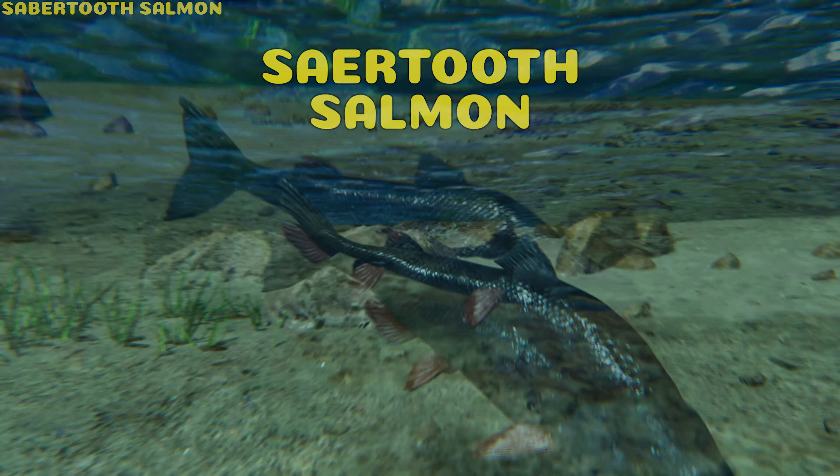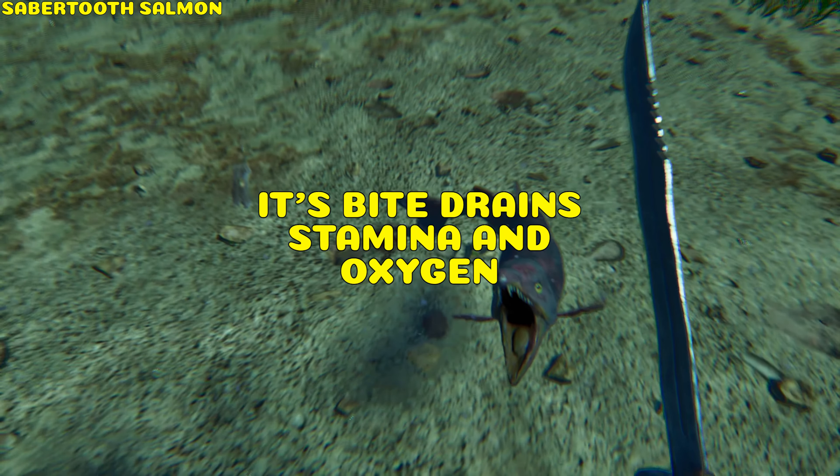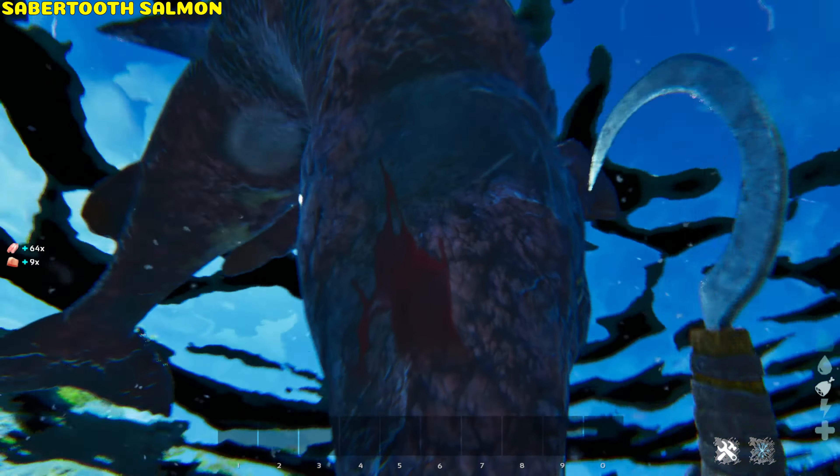Sabertooth Salmon. It's untameable. Its attack gives you a blood drain effect, draining stamina and oxygen. When harvested it drops raw fish meat, and if using a sickle, raw prime fish meat.